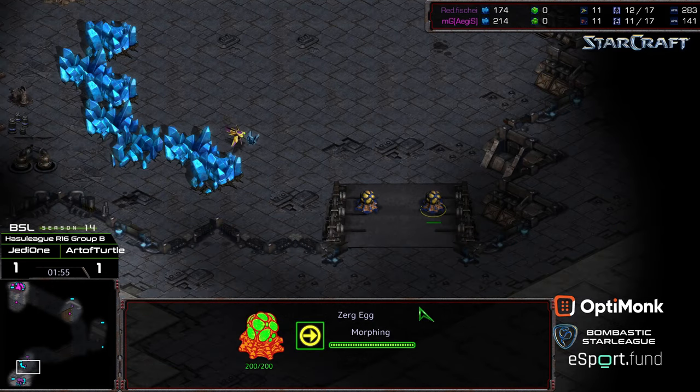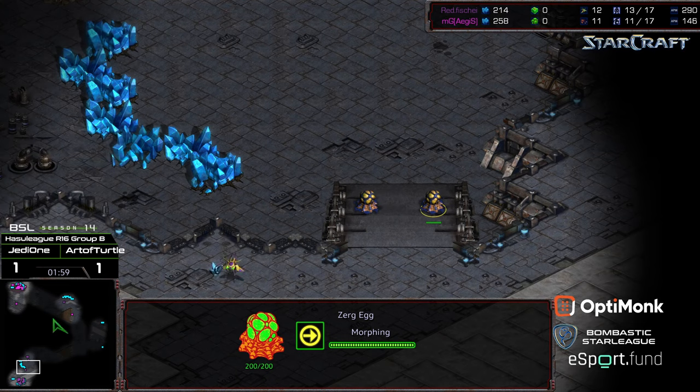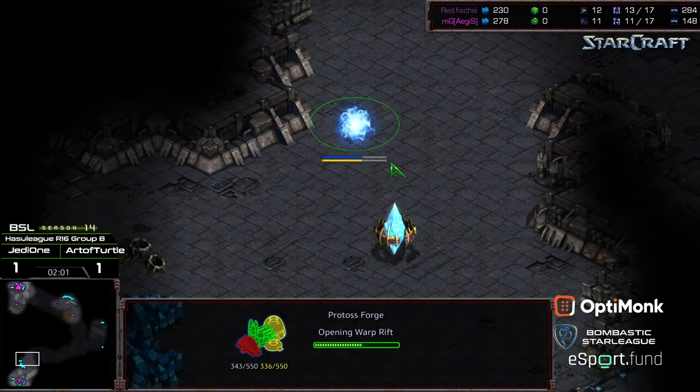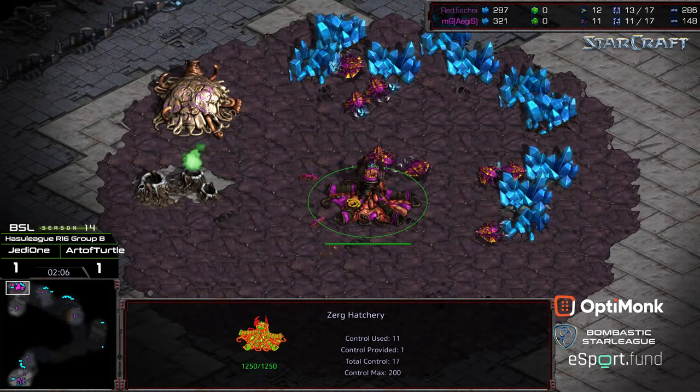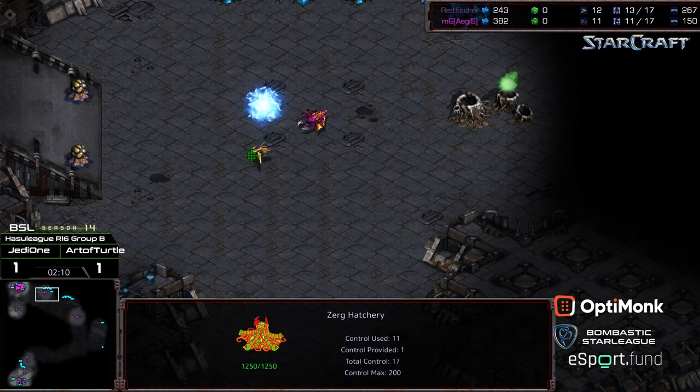We also have the Zerg eggs on the ramp, which I don't know why this has been so popular recently. It just feels like the last couple seasons of ladder, the Zerg eggs on the ramp are just expected. Anyway, forge at the natural expansion — looks like it is going to be a forge-first opener. And the probe snuck through.